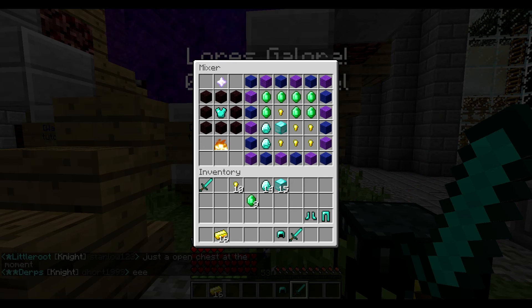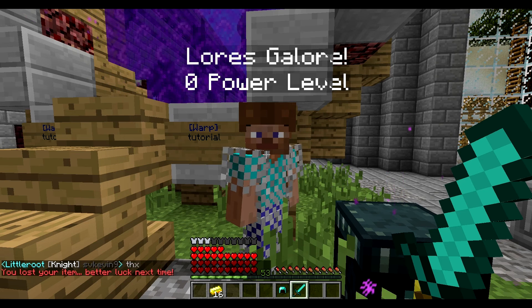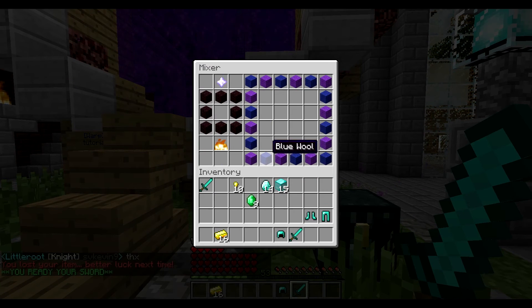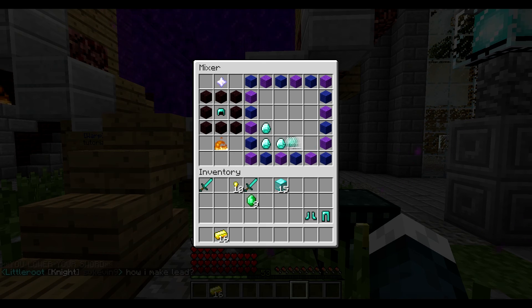If the mix is successful, you have a chance of getting one of those lores onto this item. And if you want to exit, you just press the fire. Let's mix it. Okay, so I lost my item — we didn't get it, that's a shame. You probably heard a little breaking noise — that's the noise if the mixing fails.